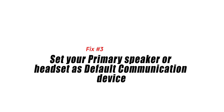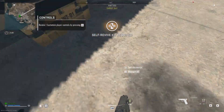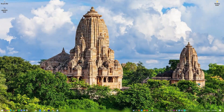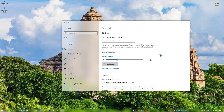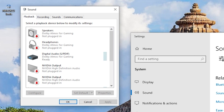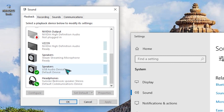Fix number 3: set your primary speaker or headset as the default communication device. Another solution that might help fix the Warzone 2.0 voice chat issue is by making your device the default. Right-click on the speaker icon and select Open Sound Settings. Scroll down and click on the Sound Control Panel option. Go to the Playback tab, find the headset or microphone you're using, and right-click on it. Make sure your device is set as the default communication device, then click Apply and hit OK.